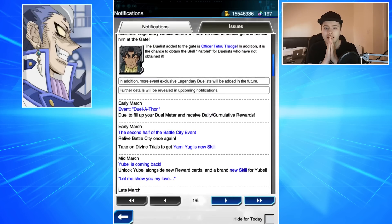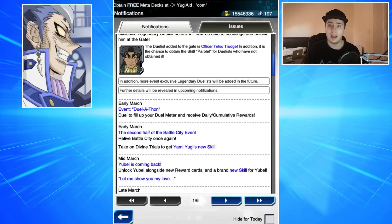In mid-March, Ubelle is coming back — unlock Ubelle alongside new reward cards and a brand new skill for Ubelle. I don't know whether there are any skills in the game files that Ubelle hasn't used yet, so I'll have to look at that. But this made a lot of sense given that we just got Ceruleus Sacred Phoenix of Nephthys, which is a deck that very heavily combos with Ubelle. We haven't seen Ubelle since September, so it's been a very long time.